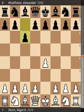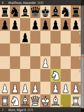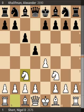e4 by Nigel Short, c6 — the Caro-Kann. Knight to f3 preparing the two knights attack, d5, knight to c3 — this is the two knights attack in the Caro-Kann — and bishop to g4, the Mindeno variation, maybe a less popular one than the Short variation.